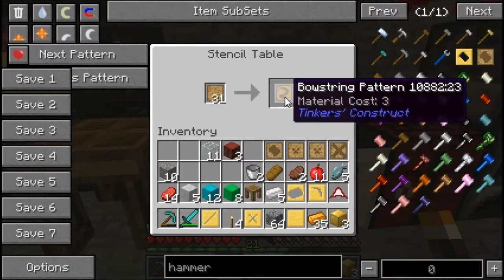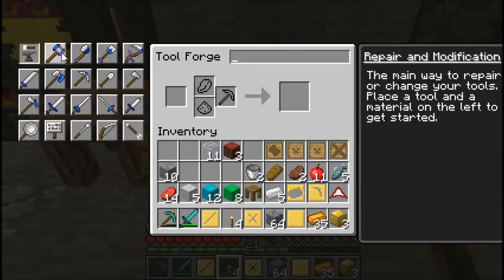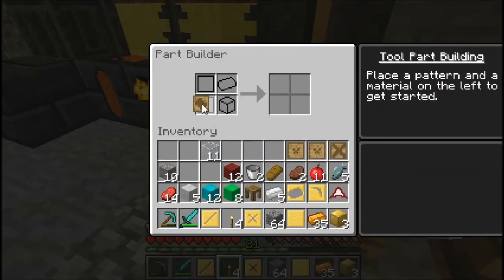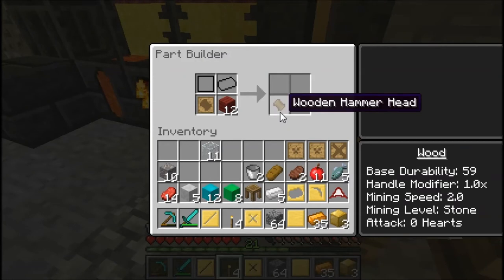We might need a bit more than three logs so I need to go get some more. Is there a tough tool rod in here? I think I'm repeating these now. Broad axe — that looks like a tough tool rod, I guess not. Okay, I guess it's not in here. Let's look at what we need exactly — that's just a regular tool rod. We need two large plate patterns. We don't need the binding. Let's go into the part builder. There we go, we got the hammerhead pattern. How much does it take? Eight. Okay, there we go.